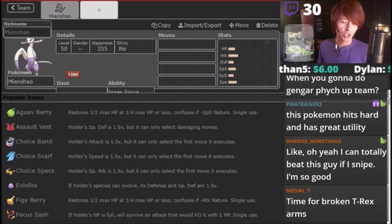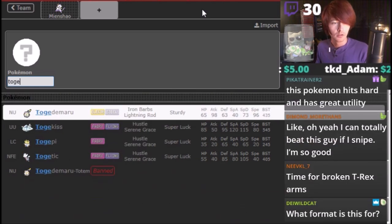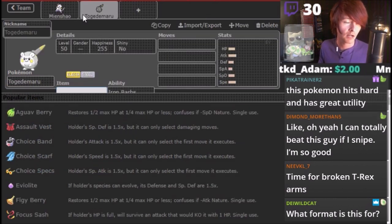So I'm gonna have Mineshow with Fake Out. I'm gonna go with Togamaru. I want the typing here — I really like this typing. Togamaru's steel typing can really cover up the fact that Mineshow's weak against Fairy and Psychic.